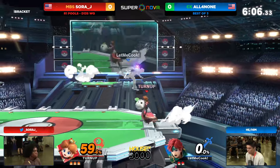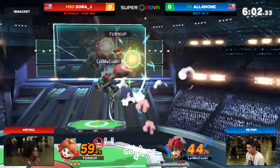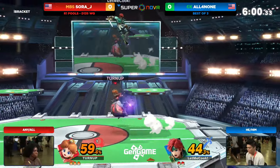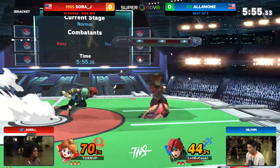Roy has to recover. Such a perfect arc for you to edgeguard him with turnips — and you knew that you didn't even have a chance. That was a Z-catch, you know it. Getting the neutral air dodge instead, though. SoraJ almost showing some really impressive stuff here.